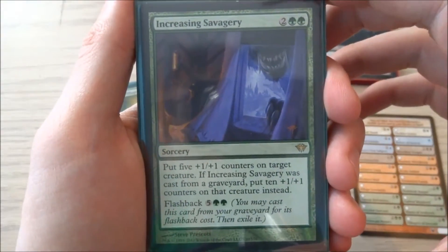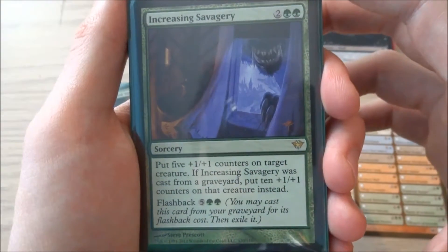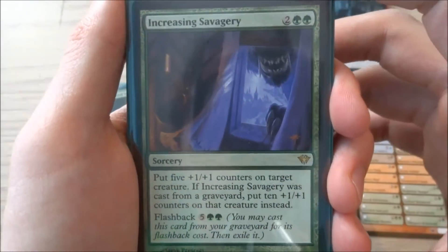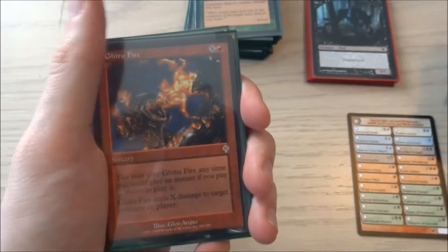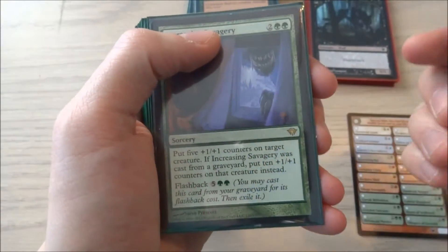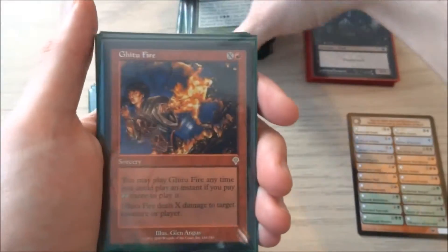I have two Increasing Savagery — it is 2 and 2 green, a sorcery. Put 5 +1/+1 counters on target creature. If Increasing Savagery was cast from the graveyard, put 10 +1/+1 counters on that creature instead. It has a flashback cost of 3 greater than its cost, so 5 and 2 green. Once you cast it, it goes to your graveyard; pay the flashback cost and you get to put 10 counters on your creature, but then you exile it so you can't keep flashbacking it. I have two — they're really good, makes your creatures very strong.